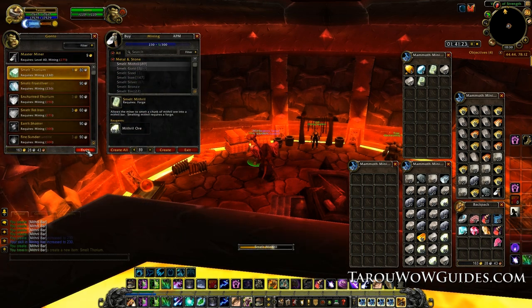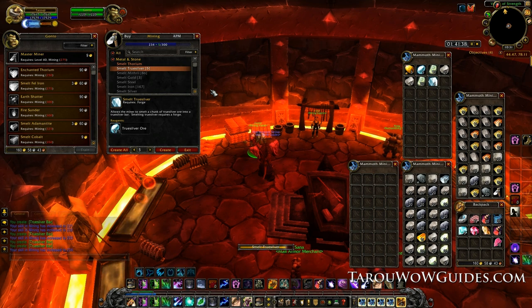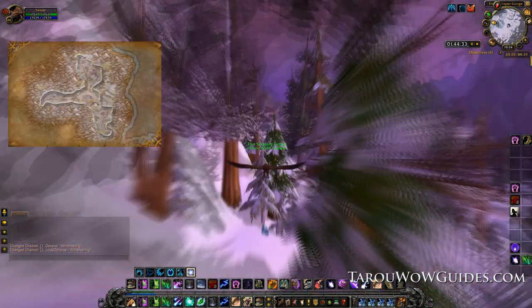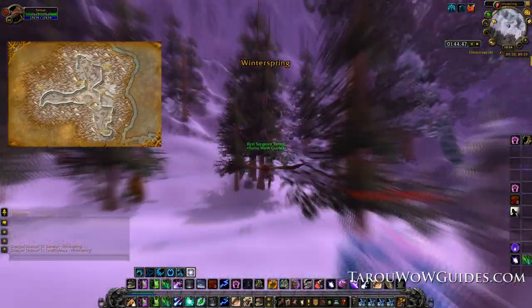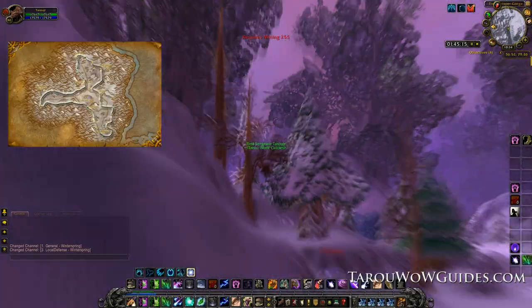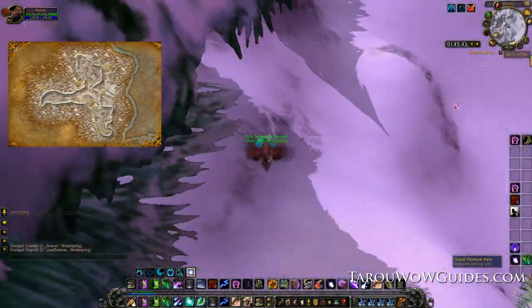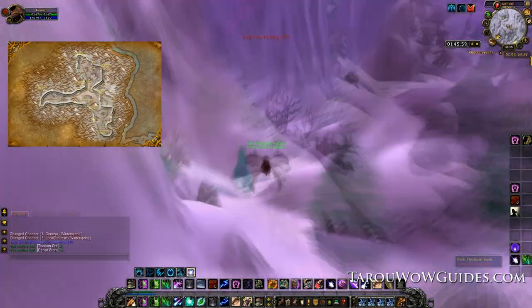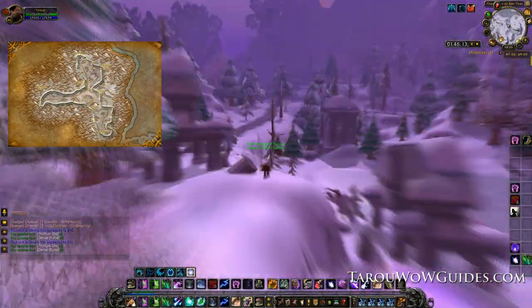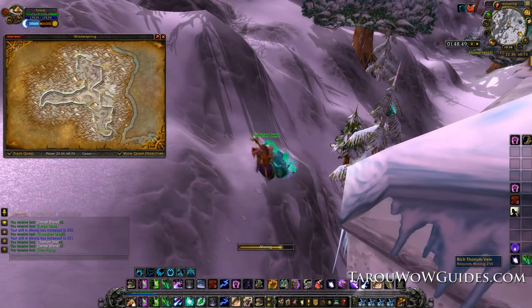You want to have at least 230 in mining with gloves or 235 without before you leave the trainer. Next it's off to Winterspring — one of the most underrated mining spots in my opinion. It has a very simple route with both small thorium veins and rich thorium veins. You won't be able to tap the rich ones until you hit 250 with gloves or 255 without, but don't worry — it'll only take a half a lap or so before you reach that. This corner is especially nice since it usually has two to four nodes right next to each other.